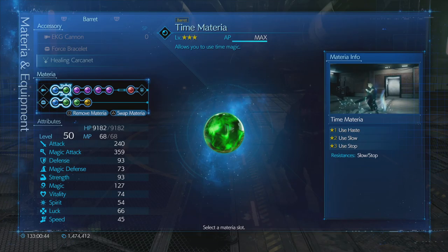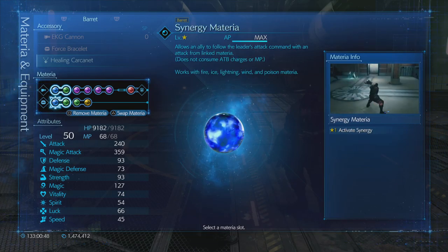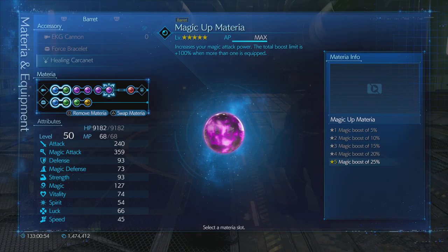With Barret, I like the EKG Cannon for the critical rate, Force Bracelet for the four materia slots, Healing Carcanet for the boost to Prayer, and Magnify-Time for Haste on my party. I also have Synergy materia, as he will constantly spam lightning, and to benefit from that I have two Magic Up materia mastered.